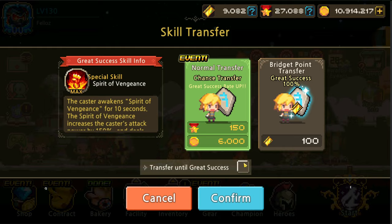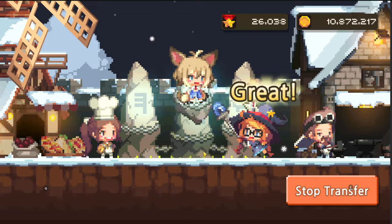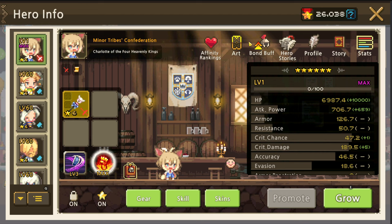Let's have a quick look at her skill. We'll use Spirit of Vengeance for her warrior skill. We'll go to skill transfer — it's Selene, yep, it is Selene. Of course we always aim for the grade to get the extra effects and higher stat effects, and that's it for that one.